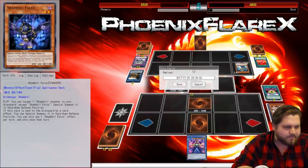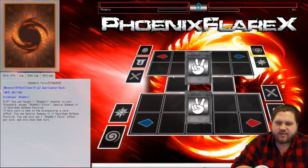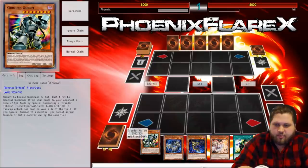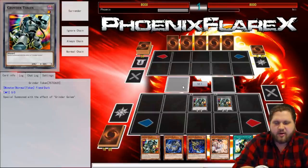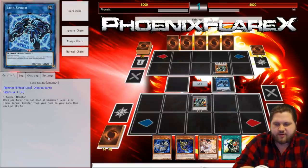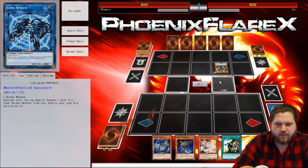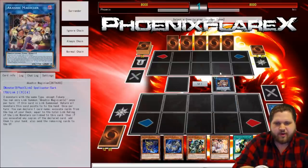I didn't think I was going to win that one. I'm going to try and fit one more game in. We're going to see if we're able to actually get another game. We got the Grinder Golem — big boy! Grinder Golem tokens come out here, this goes to my opponent. I'm going to try and do this as quickly as I can because we've already seen this song and dance before. Special Summon Link Karibo down here, Akashic Magician to bounce this Grinder Golem. This is actually kind of an insane combo, but it's kind of what I expect from Yu-Gi-Oh! at this point.